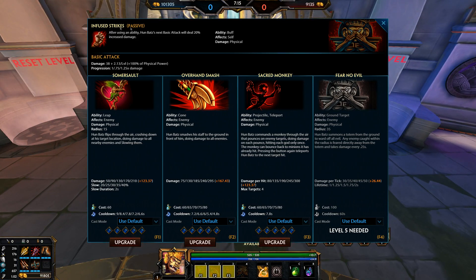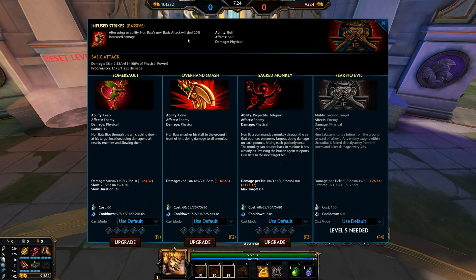On to Humbats' passive, Infused Strikes. After using an ability, Humbats' next basic attack will do 20% increased damage. This doesn't have a time limit on it — unlike Hydra's Lament which only persists for a set amount of time, after using an ability you keep this until you actually hit with that basic attack. In preparation for this guide, I did some calculations: Humbats' passive applies first and then Hydra's Lament passive is applied, resulting in his basic attacks dealing approximately 80% extra damage with both combined.